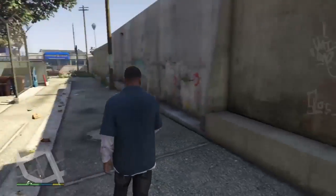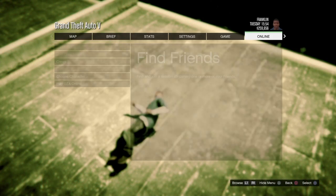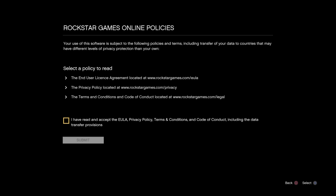Hey guys, I'm back. After you did the glitch, you just want to start GTA like so. Go pause, go to online, play GTA, go to close friend session. So after doing that direct remote switch - if you guys don't know how to do it, just let me know in the comment section below and I'll make a tutorial on how to do a direct remote switch. It's only for PS4 - it doesn't work on Xbox One, nor does it work on PC. Only PS4, at the moment.